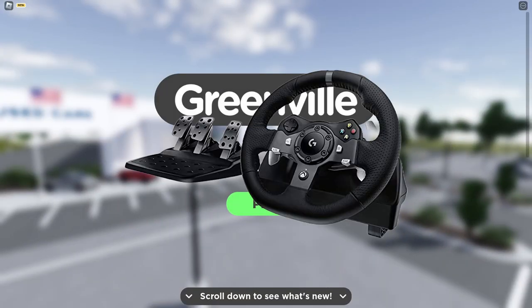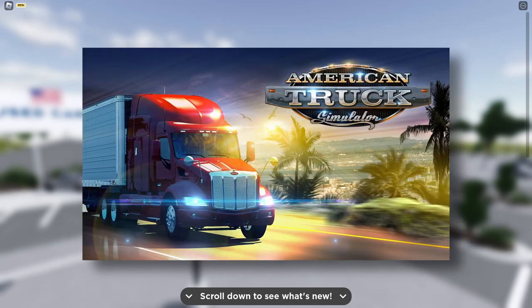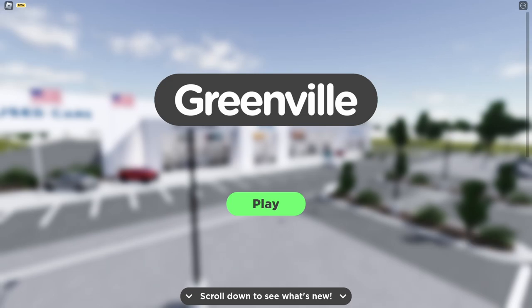Today I'm going to be using my steering wheel in Greenville. I actually have the G920 and it's a pretty decent wheel — I like it very much. I don't usually use my wheel in Roblox games; I normally play American Truck Simulator and games like that — more like dedicated driving games than Greenville. Greenville is a driving game, but I'm not sure it's going to be great on a steering wheel, so that's what we're going to determine today.